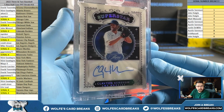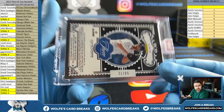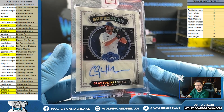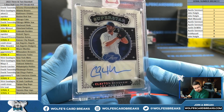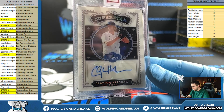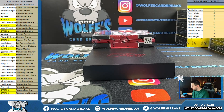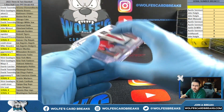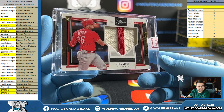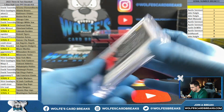Clayton Kershaw autograph for the Dodgers, 21 out of 25. That's four in a 10-box case — we still got two more to go of the same exact card. That is ridiculous. Great for the Dodgers. Yepez for the Cardinals. More Cardinals too. Holy smokes — Brooks to 28.